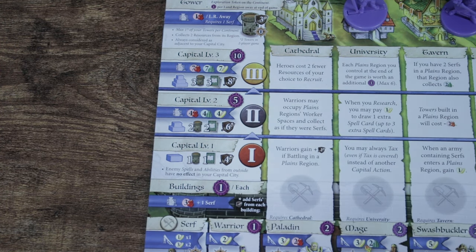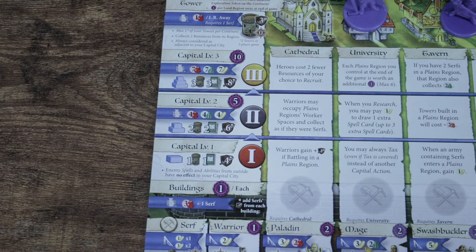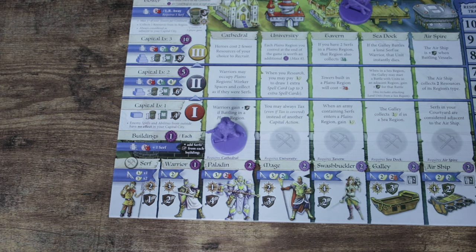Action number two is building. The cost of all buildings is the same and listed on the bottom left of the Capital City board — it takes three ore, and then you have to move a Serf from your courtyard to the gray build icon on the level one row of the building. If Serfs are moved here, they are permanently stuck for the rest of the game and cannot be used for anything else.